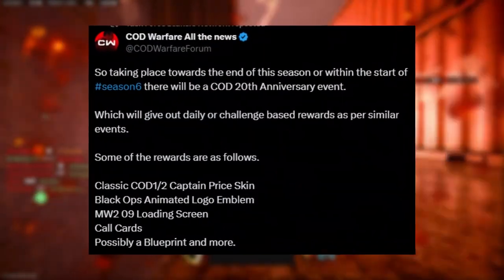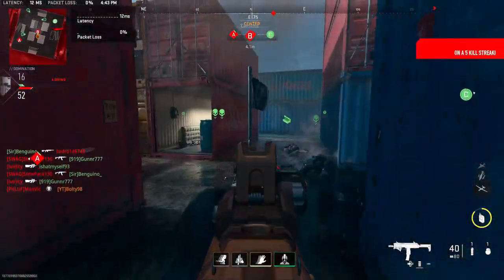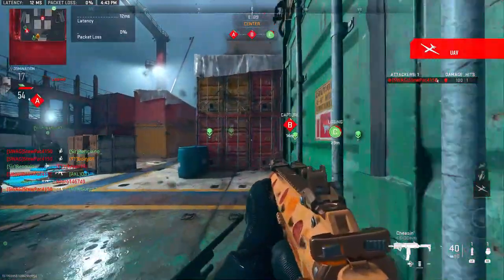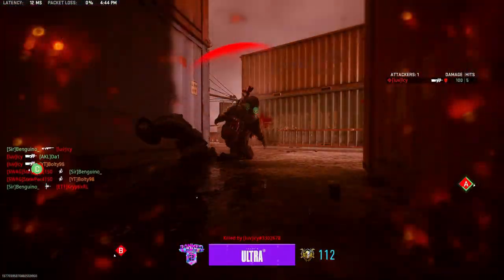Apparently, within the start of Season 6 or the end of this season, we will be getting a COD 20th anniversary event, which gives out a classic COD Captain Price skin, a Black Ops animated logo, a Modern Warfare 2009 loading screen, calling cards, a possible blueprint, and more.